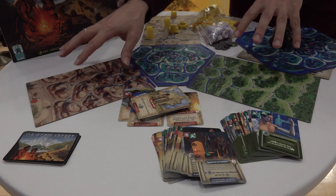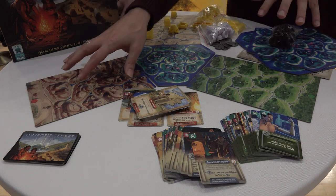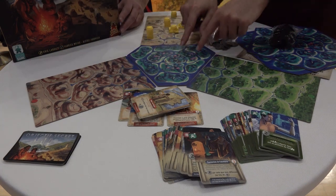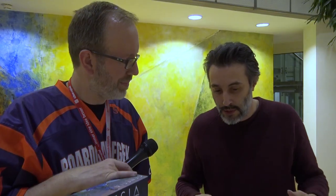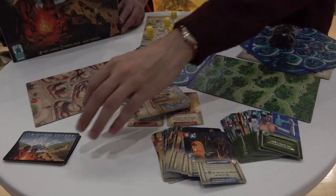Once age 3 is finished, you count the points. Points depend on how many lands you control — you gain more points when you control lands from other players. Here in the center, the value of the different areas is higher, so everybody wants that. Also, at the beginning of the game you have a secret objective that brings more points and gives you a strategy for the whole game.